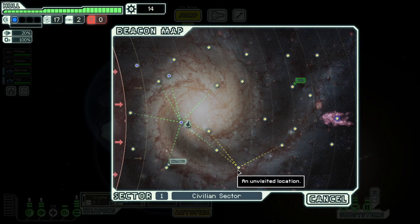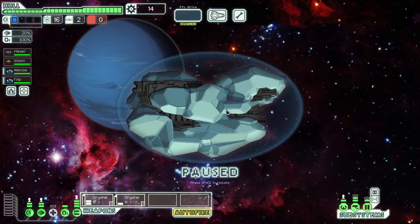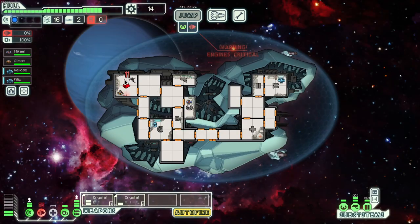We'll hit the distress beacon and come this way. So we're looking for a laser weapon or a beam as well, but it does have a bit of a synergy issue, so we're going to have to work on that. But for now we're doing great, so we're just going to ride it out.